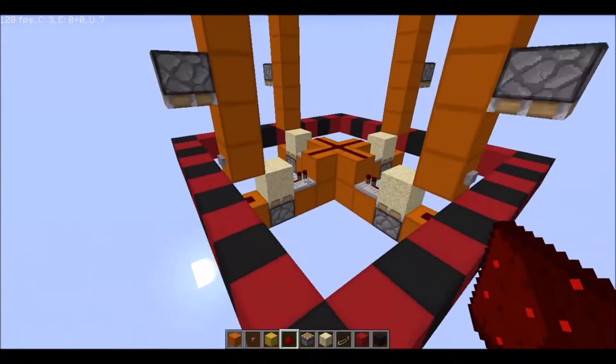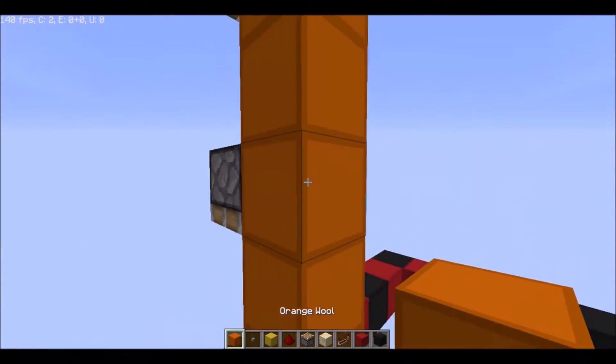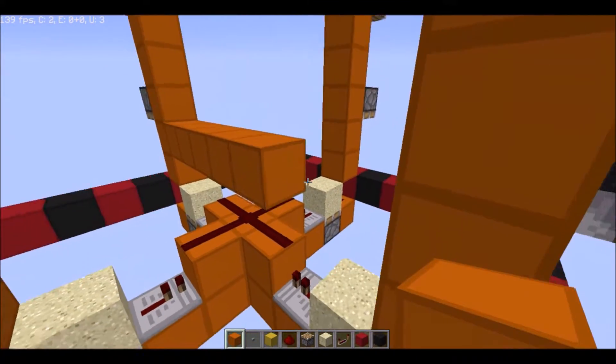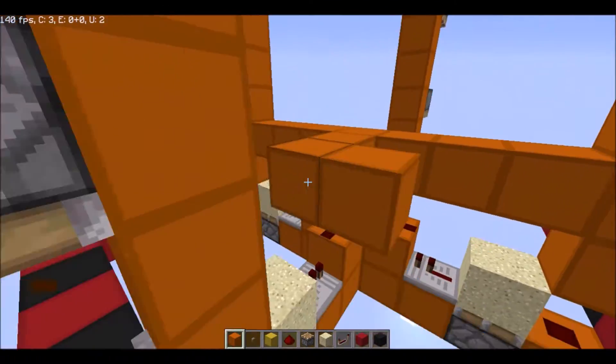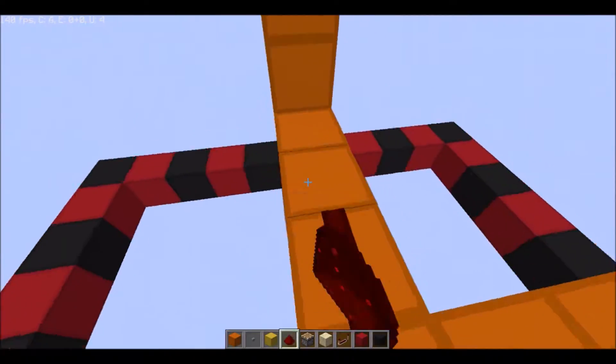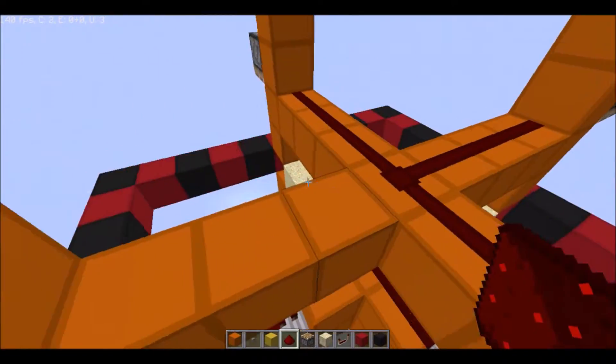Now it's time to hook up the pistons. To do that, if this is the piston, you go one block underneath it and make a big cross like that. Then you put redstone on top, and that is how you wire them up.